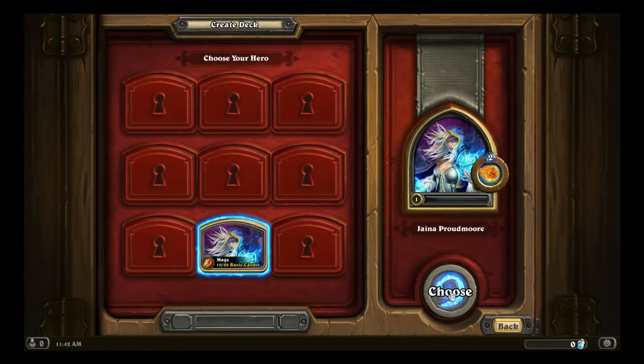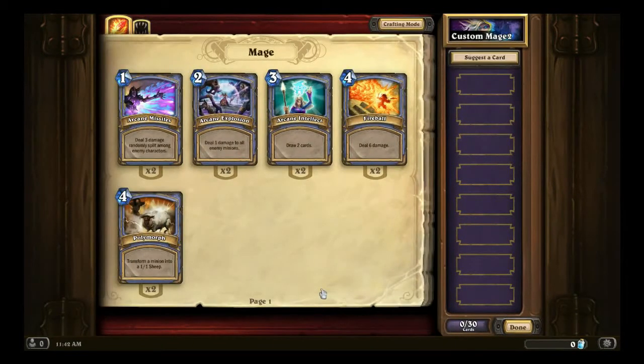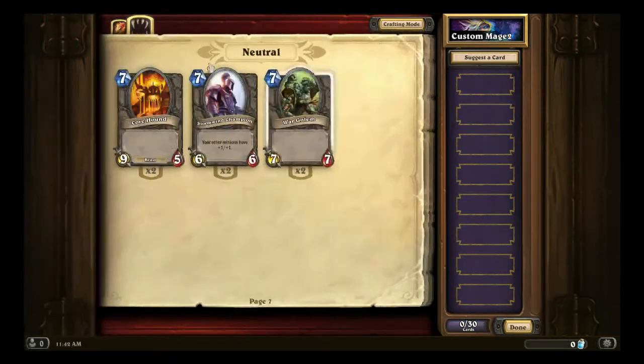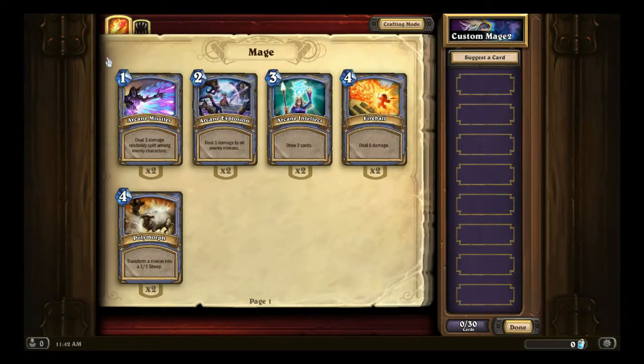Go ahead and choose the class, and then we'll be presented with all the cards we have available, which include the five basic mage spells and all the neutral minions that you get for free. Class cards are generally stronger than neutral minions, and neutral minions you pick and choose based on what your situation calls for.